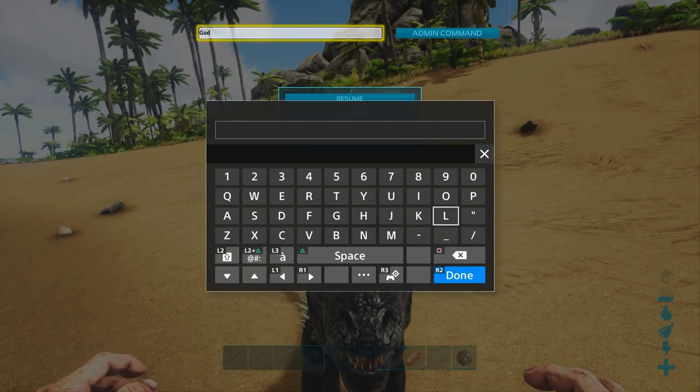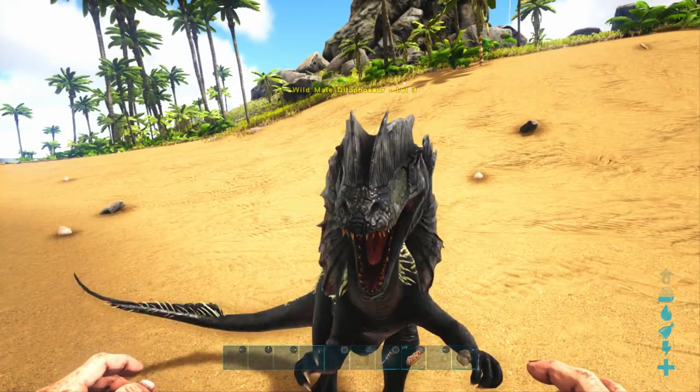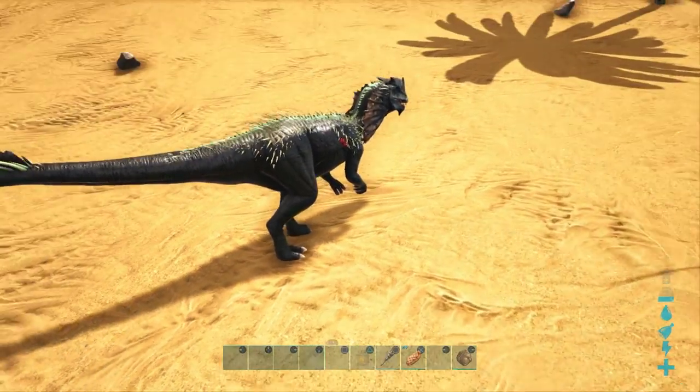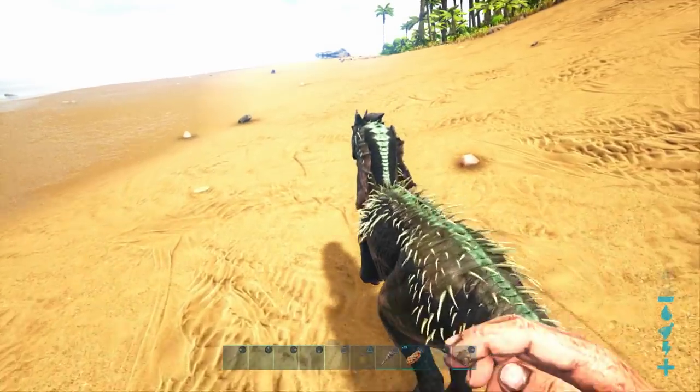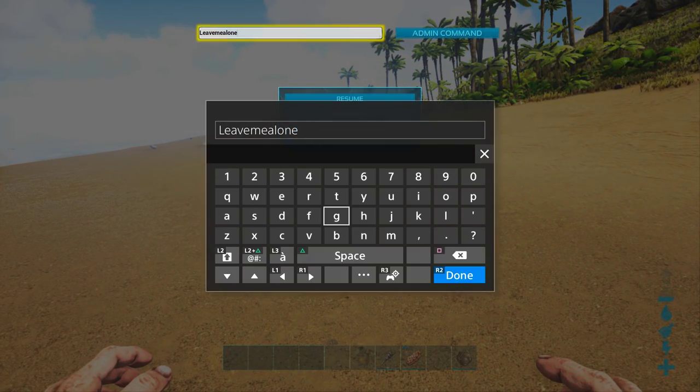Another thing I can do if I get tired of having dinos attacking me all the time is a command called 'leave me alone'. You type that in, hit the admin command, and all dinosaurs no longer notice us — we are completely invisible to them. 'Leave Me Alone' also activates a bunch of other commands and I believe God Mode is one of them, but you basically become invincible and invisible to all enemies. You can just have fun exploring and nothing will bother you. Most of these buffs you can turn on and off by typing the same code you used to activate it, so if you type God again it will turn off God Mode.